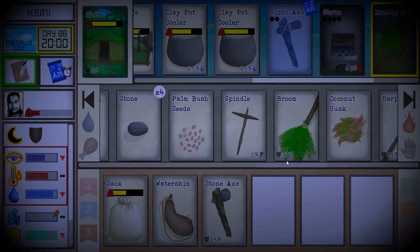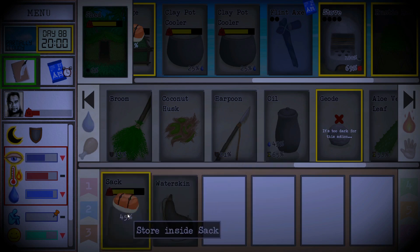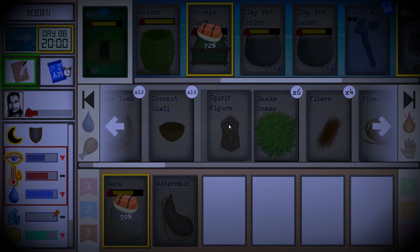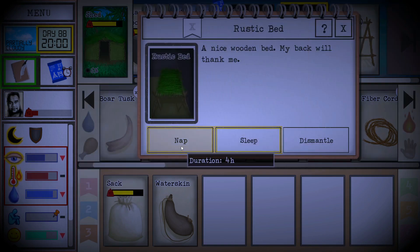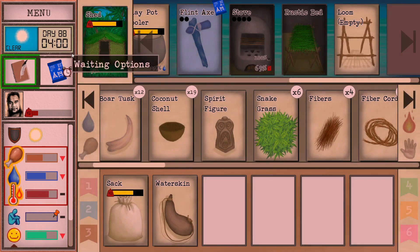What about the geode? As I recall, the geode cracks open in about an hour. It potentially could give us a nice little sparkly crystal which we can display — and I think that's the same basic functionality as the spirit figure. We put that on a shelf we can build here in our shack and it beautifies the place, improves our mood as we sit in here. Let's go ahead and take our double naps — we wake up at 4 a.m. on the dot. Perfect.